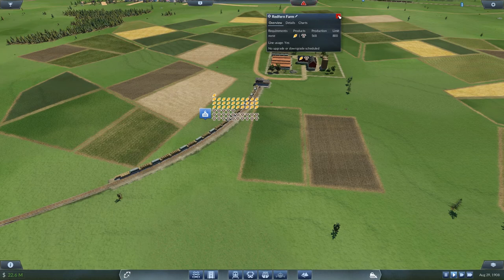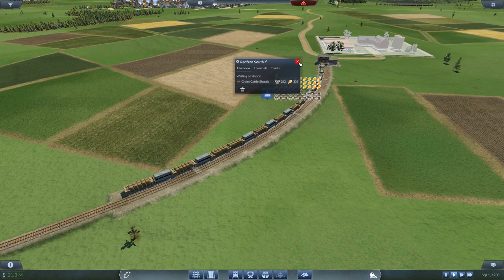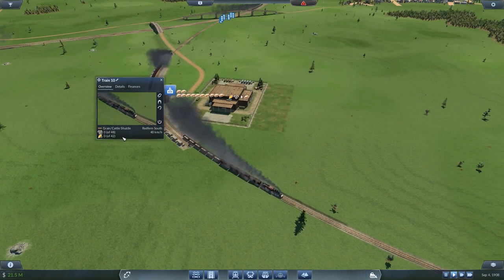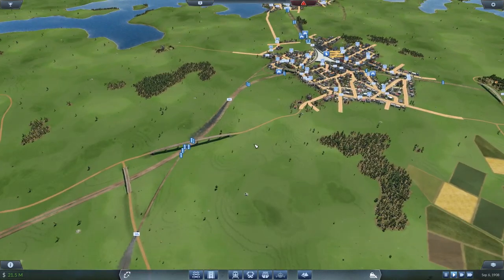We do have tons of freight here waiting. We've got 252 head of cattle and 303 grain. What does my train hold? I think it holds about 40 of each. 48 cattle, 42 grain. I'm pretty happy with that. We're stocking up fairly nicely.